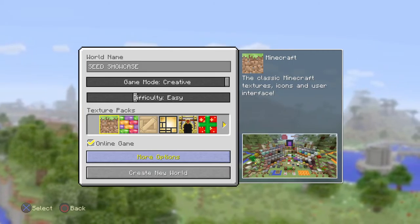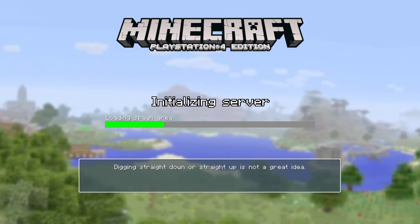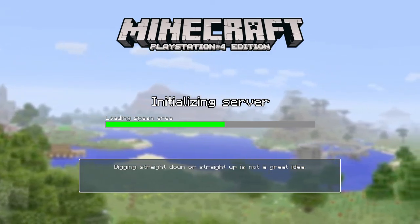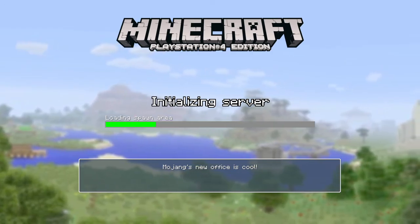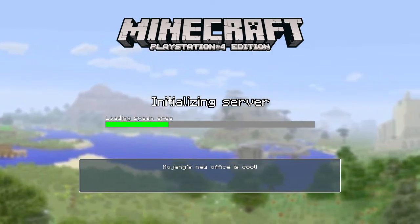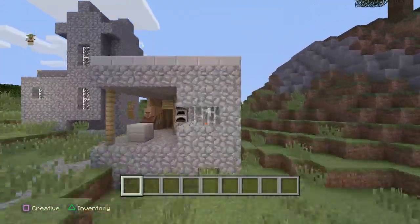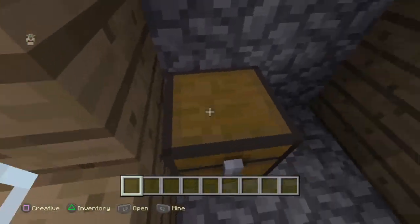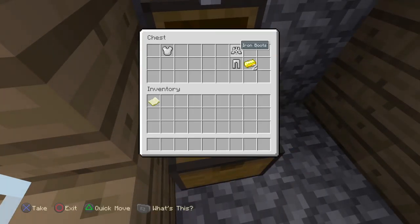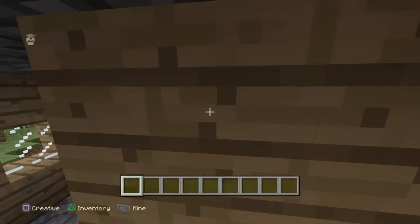All you have to do is start up the world — doesn't have to be incredible, doesn't have to have any advanced options or anything, just start up the world straight off. To know this seed is legit, you should spawn in with a blacksmith right behind you, and then there should be almost a full set of iron armor and 2 gold. Villager trades and whatever.